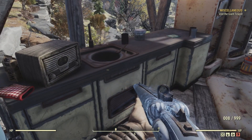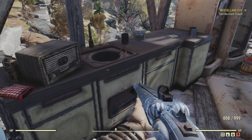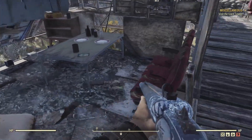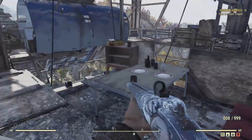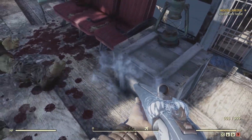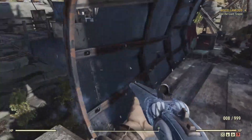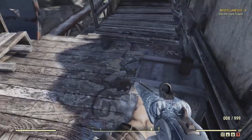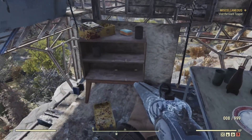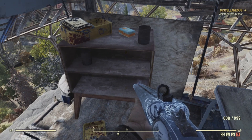It's behind the three dark red plane seats on the side cabinet with an open chem box. Here are the three airplane seats, but there's nothing behind them. Here's the open chem box — and it doesn't look like we were able to get a magazine here.